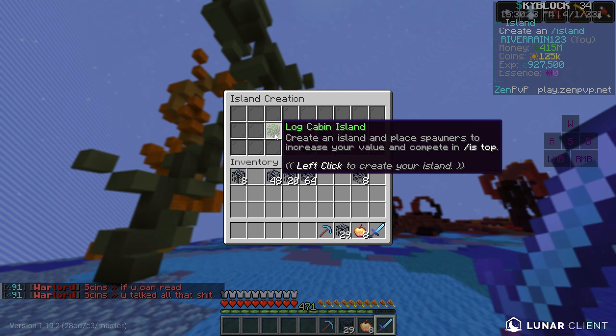We also got kit special — boom, it gave me another crate key. There's a lot going on here. We also have kit media keys, which gives us even more. We got kit media as well which should give us some epic armor — so if we get into some danger, we'll definitely be ready to fight.